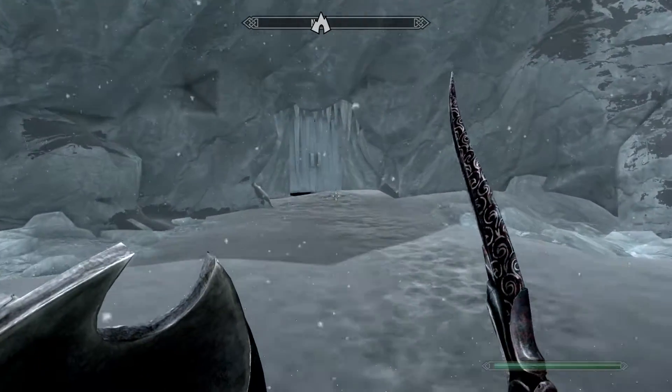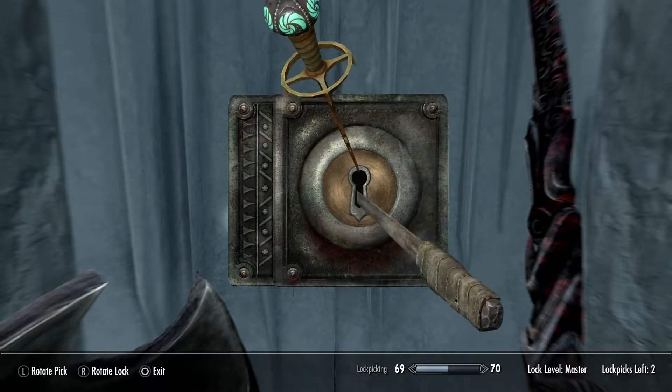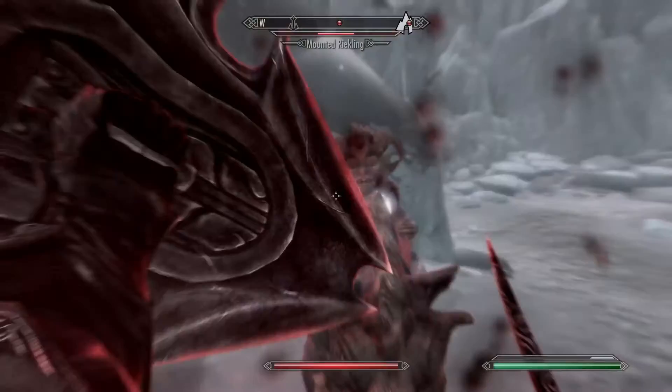There are three ways that you can get into the castle. You can go through the ruins, or come through this door — I've come through here because it's got the skeleton key, but it will be a master lock. I sped that up for you because it was painful. Once inside, you're going to have to take out a few Reichling warriors that are going to be in here.